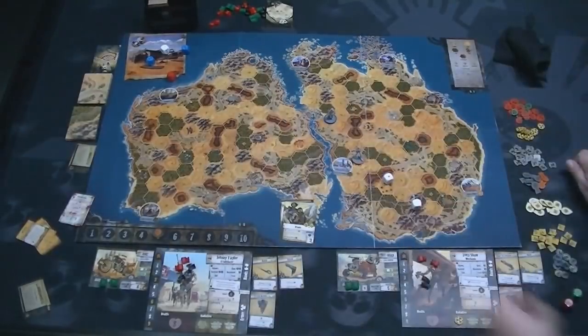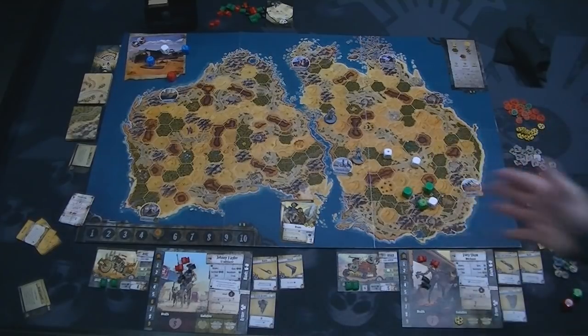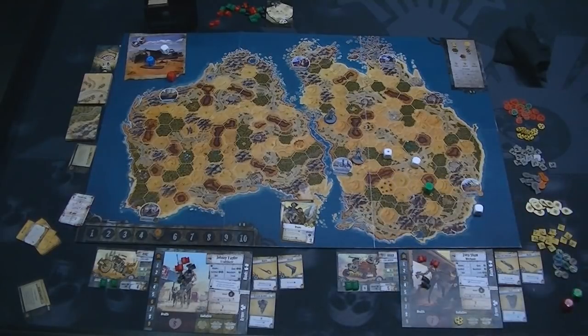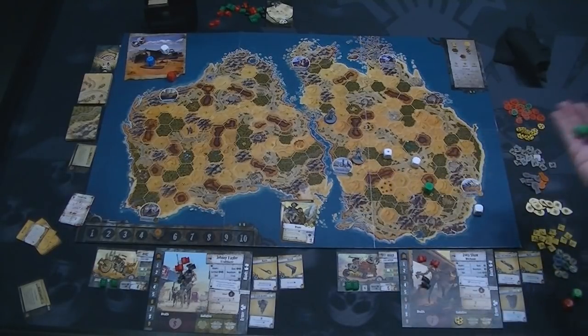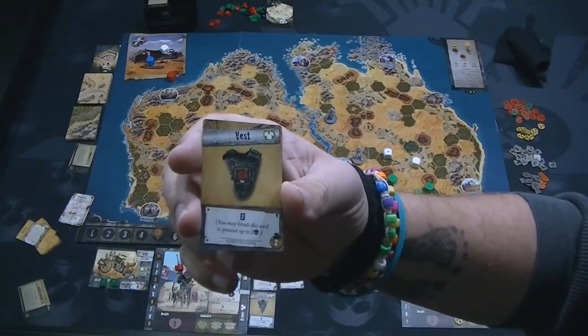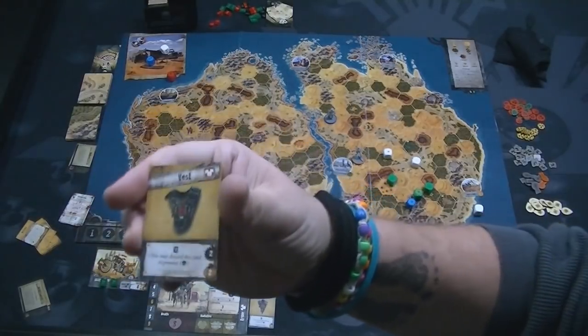Let's see what Zoe gets — that was a horrible roll, just one success, so she does one damage. Rolling for the enemy with two green dice and a blue die: two successes. Now Zoe has her armor vest, which has a two on it meaning it can protect from two damage. You may break this card to prevent up to two damage. So she flips the card over — she could flip it back with a camp action. The vest still protects one more time at one before you'd have to break it and throw it away.